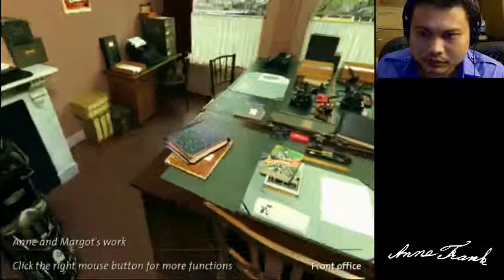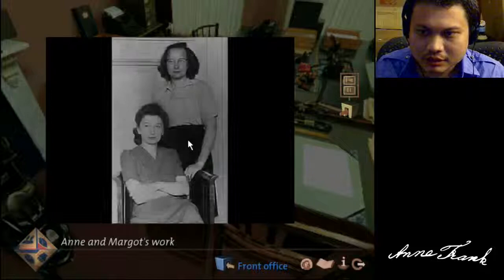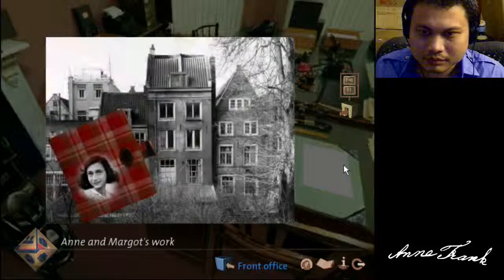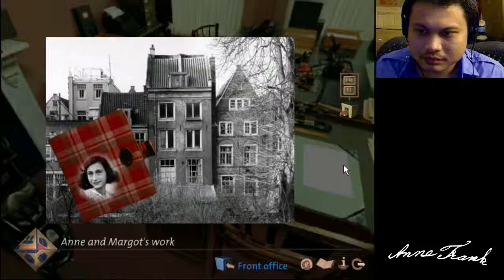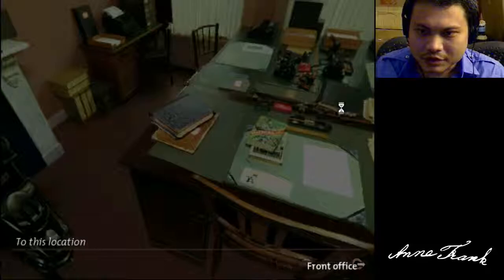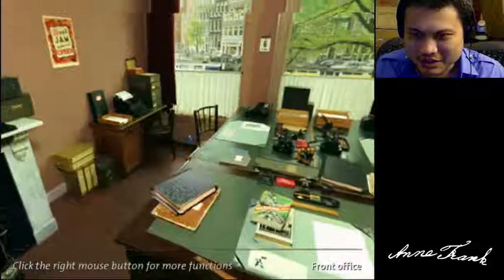And then Margot. Miep Gies and Bep Voskuijl — the helpers looking after the families in hiding. As Anne notes on the 11th of July 1943, it makes both of them feel quite important. Anyone can file correspondence and keep a sales book, but she and her sister are very accurate at the job. And so it goes.